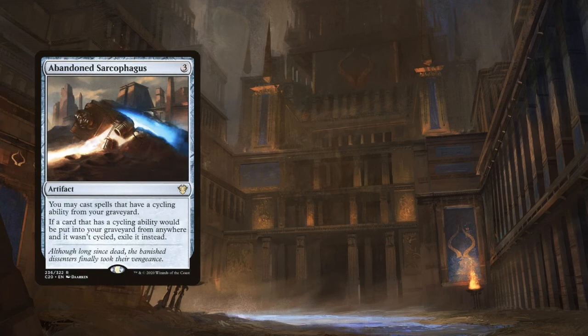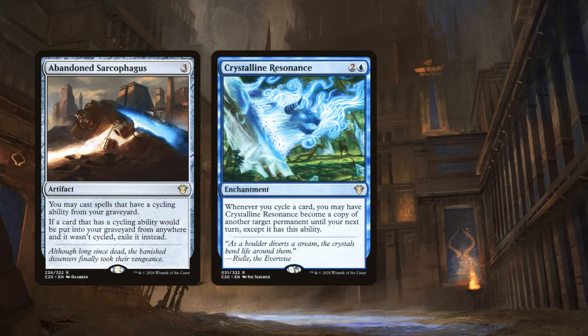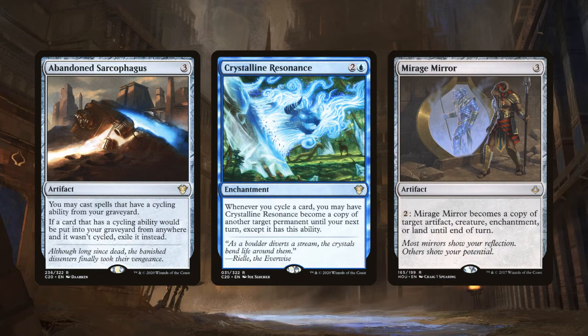Abandoned Sarcophagus is an artifact that lets us cast cards that have cycling from our graveyard, but if a card with cycling would be put into our graveyard and it wasn't cycled, we exile it instead. This lets us cycle a card then cast it later, but once we cast it, it can never go back to the graveyard. This gives a lot of resilience to Gavi decks; with Ravos and Ramirez we won't see as much value, but it's still a good include. Crystal in Resonance is a blue enchantment that becomes a copy of any permanent until your next turn whenever you cycle a card — basically the cycling version of Mirage Mirror.